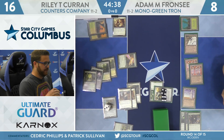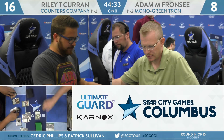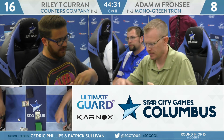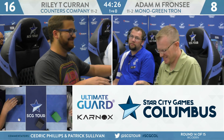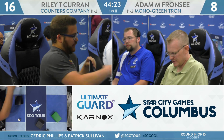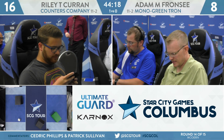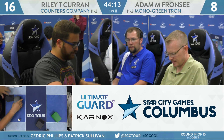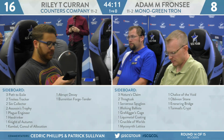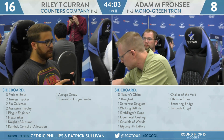Karn ticks up to three. Riley Karan is going to win game number one over Adam Franzi — Counters Company up a game very quickly over Monogreen Tron. Franzi on a mulligan to four had the ability to top-deck an Ugin or an Oblivion Stone to get back in and maybe even win that game outright, which is pretty wild to think about. We take a look at the sideboards — Adam has three Ancient Stirrings, two Thragtusk, and a bunch of one-ofs because he plays Karn the Great Creator.